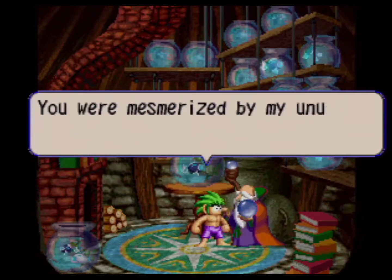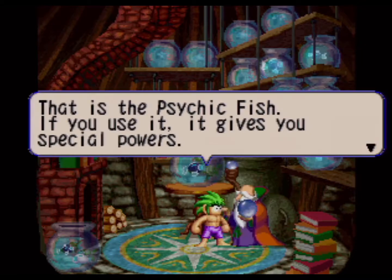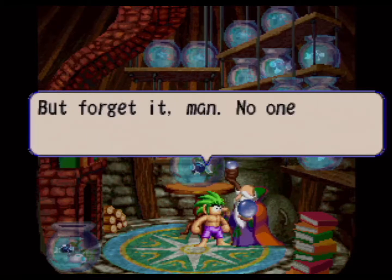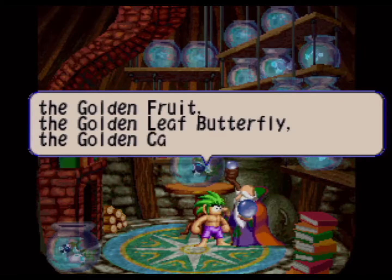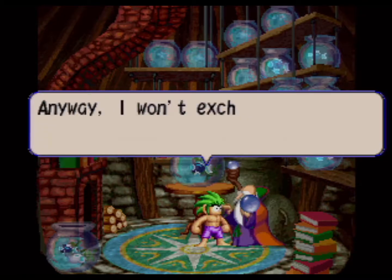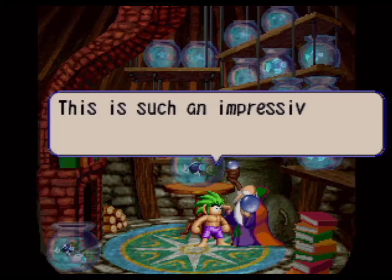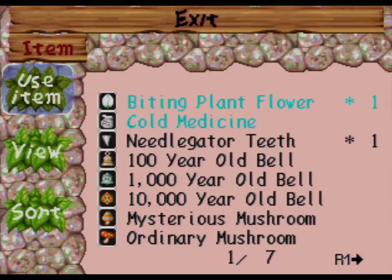The 10,000-year-old man finally gives us the golden items event. He says his most precious item is the psychic fish, and he'll exchange it for the five golden items — but no one knows where they all are. He lists them: the golden flower, which we have; the golden fruit, which we don't have; the golden leaf butterfly, which we have; the golden candy, which we don't have; and a fifth item he can't remember. He won't exchange the fish for anything less than all five. Got my notes in order — we're back on track.